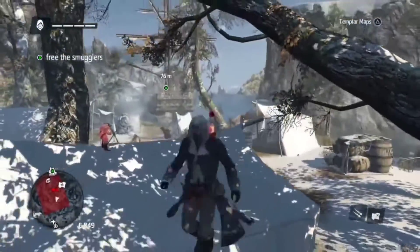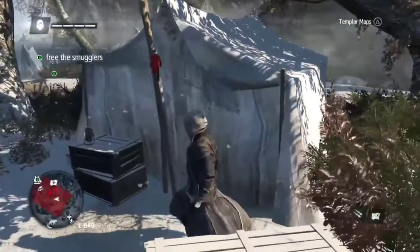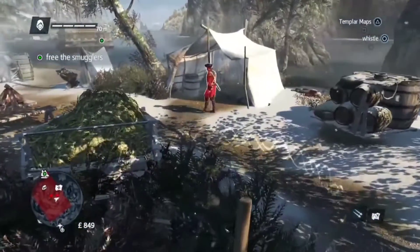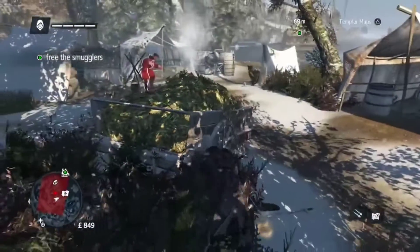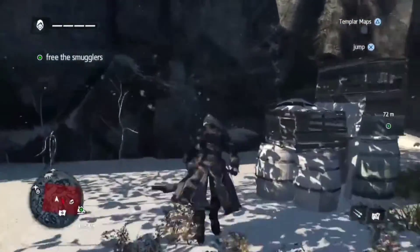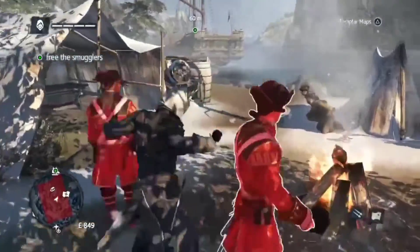Yeah, come here dude. I love this snowy setting, it's nice. Come on dude. Oh, that is so good - when you whistle there's a sound effect. I love that. Let's go up here, set this one down. So you can double assassinate those guys. That's easy. That's still cool, isn't it.